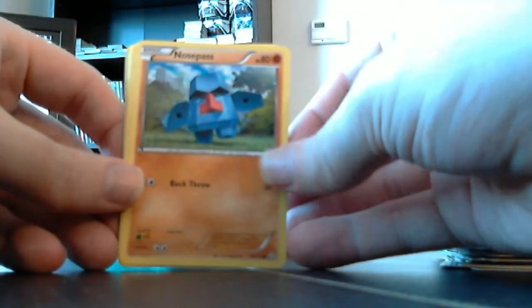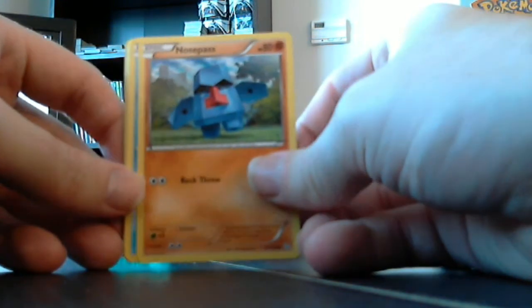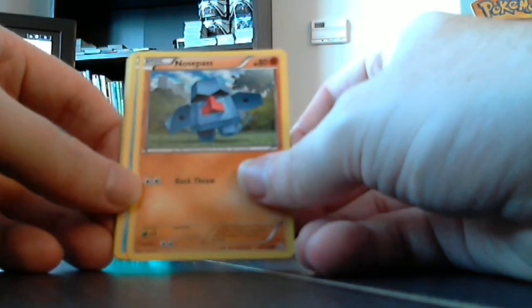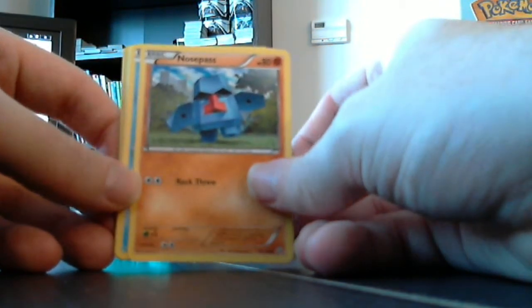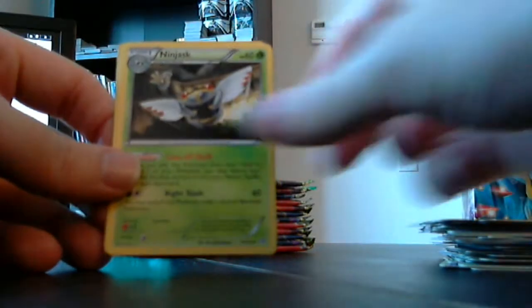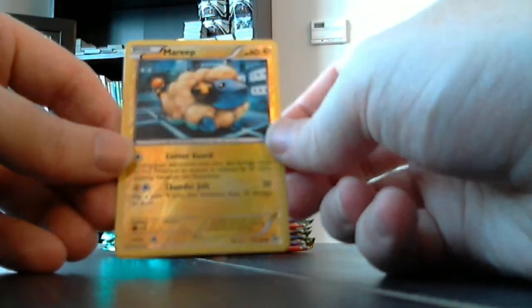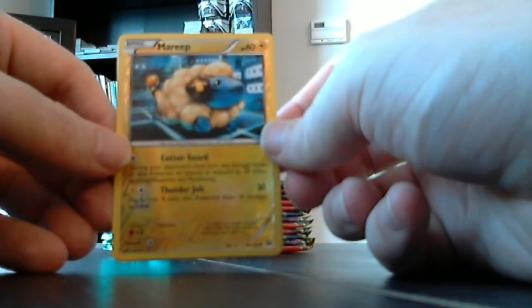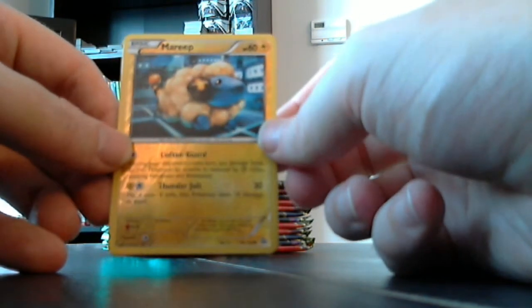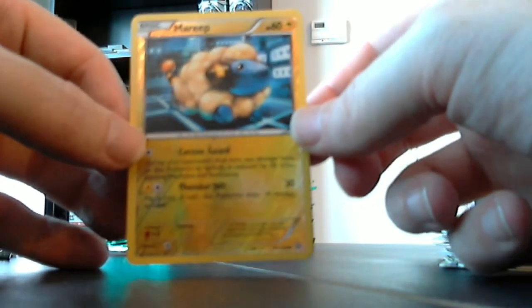Here we get Nosepass — just one of the weirdest Pokemon in the world. What is this even based on? Like an Easter Island head with a bunch of fins and short legs — just a weird fella. Feebas, Cubone, Altaria, Durant, Ninjask, Arcanine, Mareep — sitting in his reverse holo looking like he's in some sort of weird virtual computer-designed environment. That's very odd but interesting. And our rare is Gothitelle.